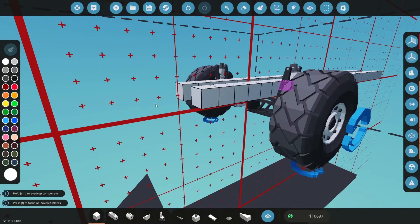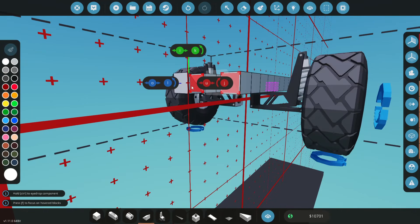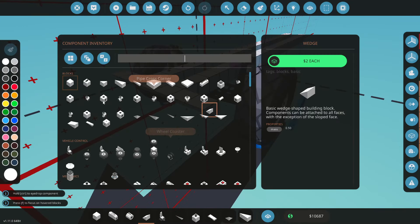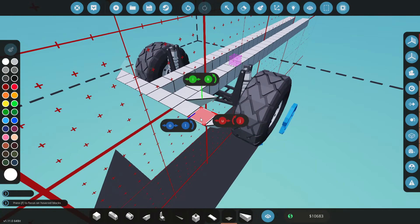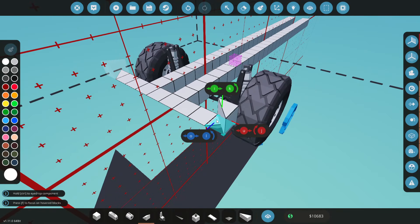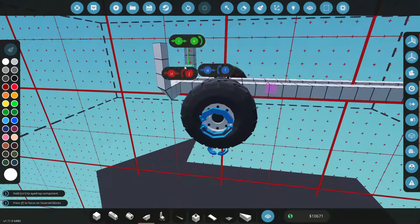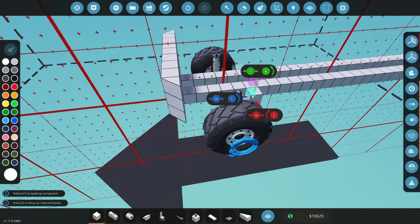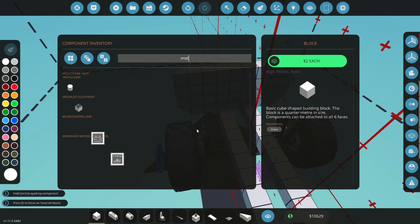We'll come forward to about here, maybe one more, and then these will be the chassis rails going all the way towards the back. We'll start with the front — put some wedges on, it might look a little bit better. We'll turn these around and come out to about here, then grab some pyramids and chuck them in the middle. Then come up a few blocks — if we go three, the floor can sit on that level.